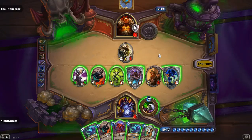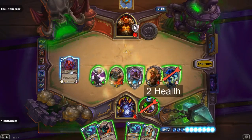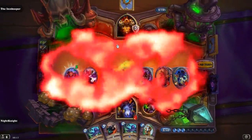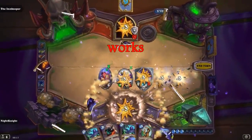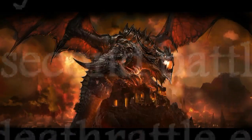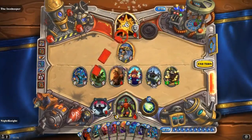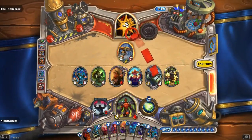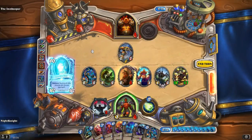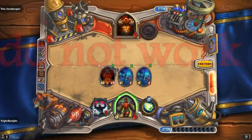The second battlecry is activated. Brann has two health, my hero has two health, and this monster deals three to all — it works. The second interaction is with Deathwing: does the second battlecry kill the minion from the deathrattle? I have Hunter. The creep will summon 2/1/1 minions. It does not kill — the second battlecry activated before that.